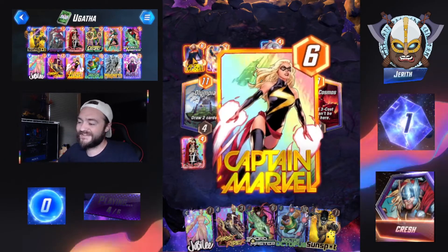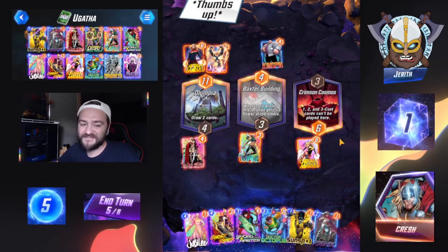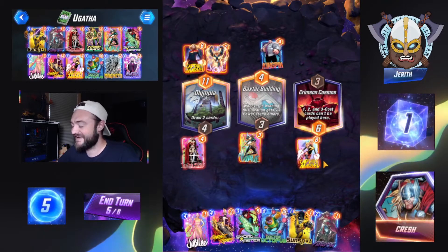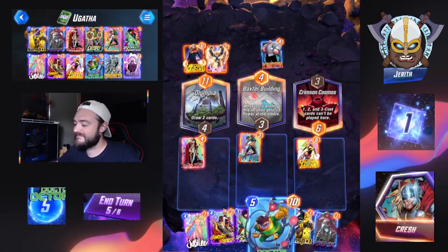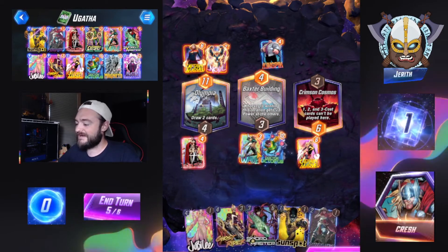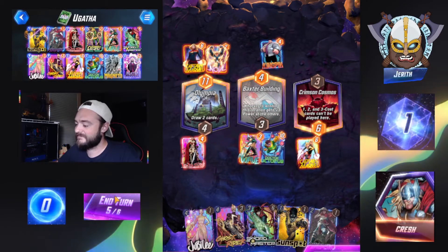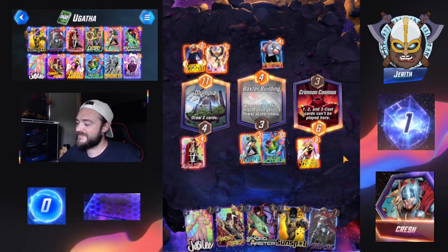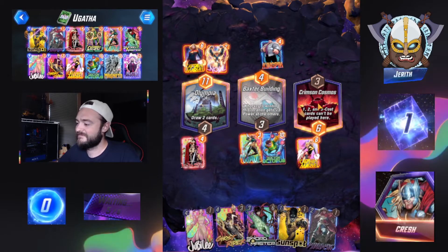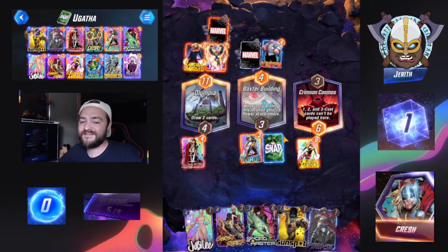There's Captain Marvel from our opponent — we'll give him a thumbs up on that. We could play Dr. Octopus into the Baxter Building, just pull everything out. Why not? That sounds like a fun time. If we pull everything out, that means we know exactly what they have at that location.